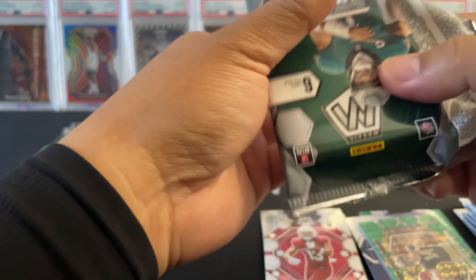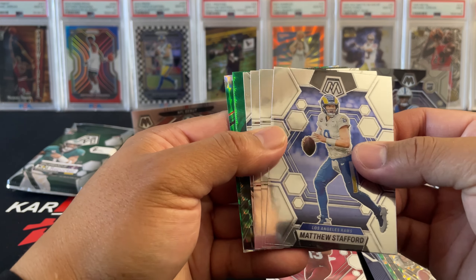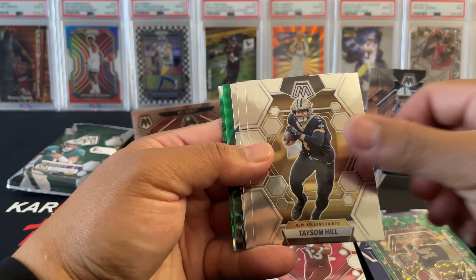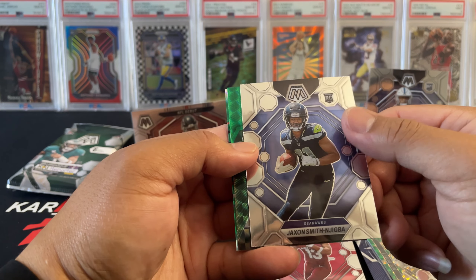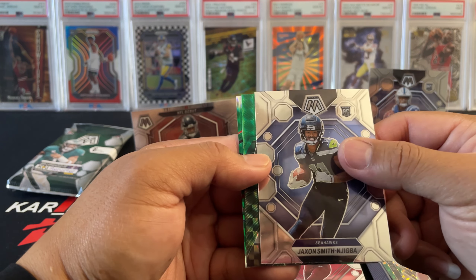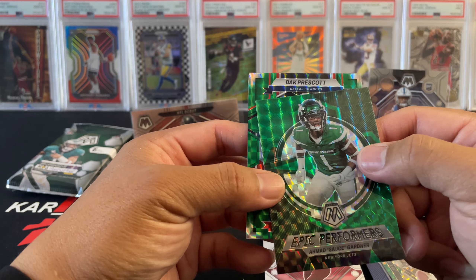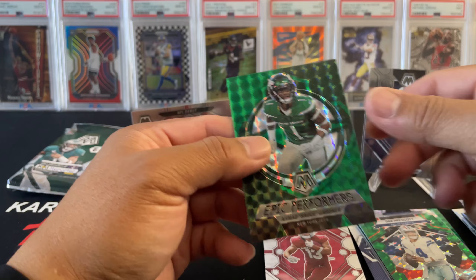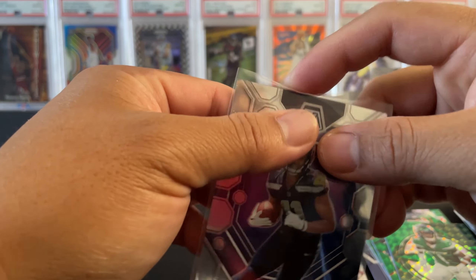All right — again I got two green and no short print hit or nothing. Stafford, Hill, Montana. JSN, Nijiba — nice, I'll take that — Epic Performers. Sauce Gardner, nice color match. And Dak Prescott with the National Pride. A lot of base cards, top rookie base card, not too bad.